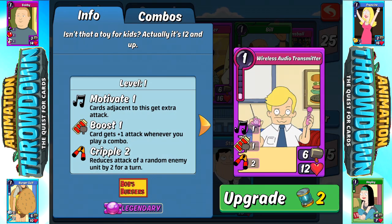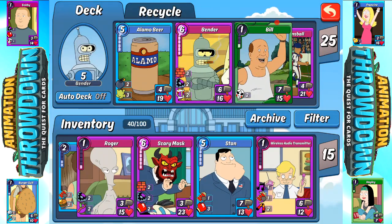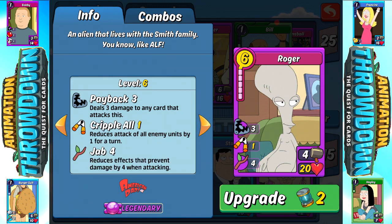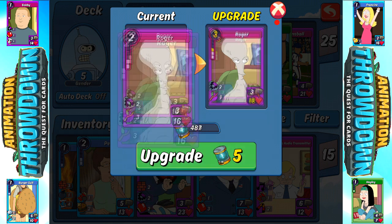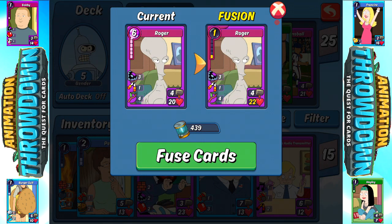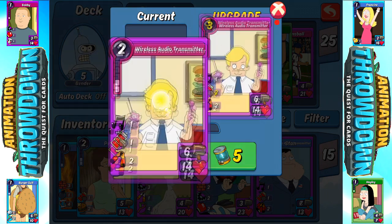Wireless Audio Transmitter — I wonder, isn't it a toy for kids? Actually it's 12 and up. This was actually a pretty good episode — this was this past week's episode of Bob's Burgers, so if you haven't watched it, you need to go watch it. Roger's probably going to be a pretty good combo card with some of the other stuff we got. We definitely need to get him pulled up there. The only problem with getting these new cards is that I'm definitely going to have to get some research done on them before I can even put them in my deck. But thankfully we've got enough stuff here to bring these cards up. They're not too shabby — these weren't awful pulls, these were pretty decent pulls.